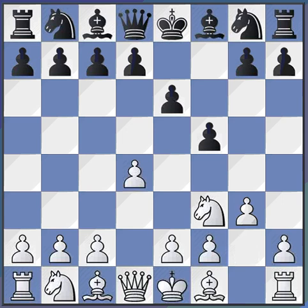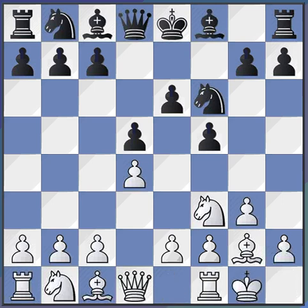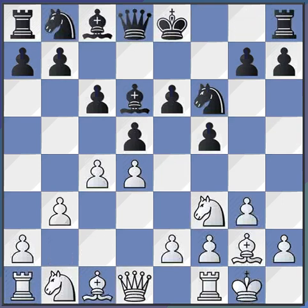So f5, g3, knight f6, bishop g2, d5. There's our Stonewall all set up. Castle, bishop d6 as opposed to bishop e7, c4, c6, b3.